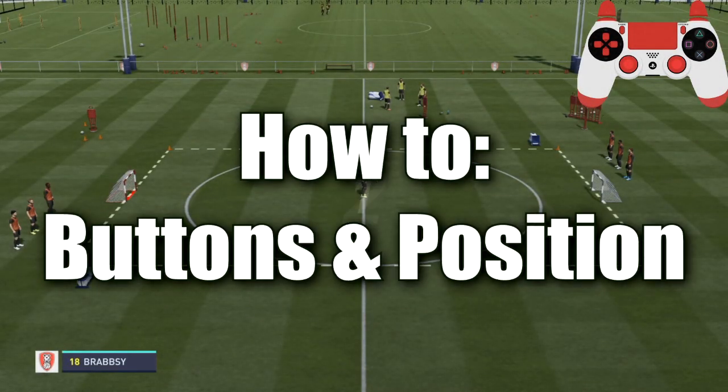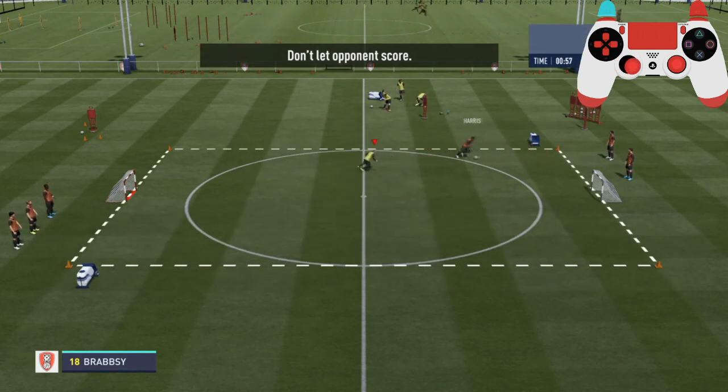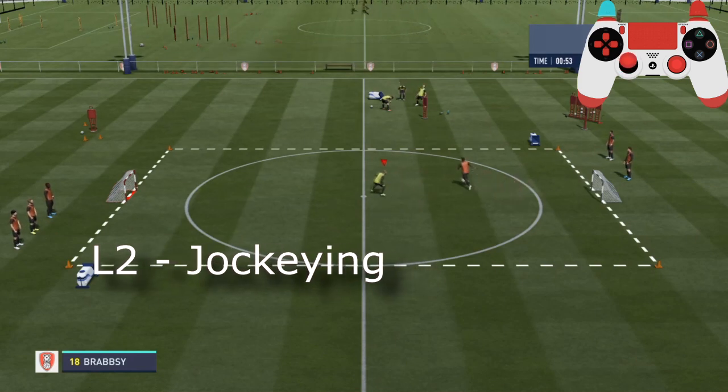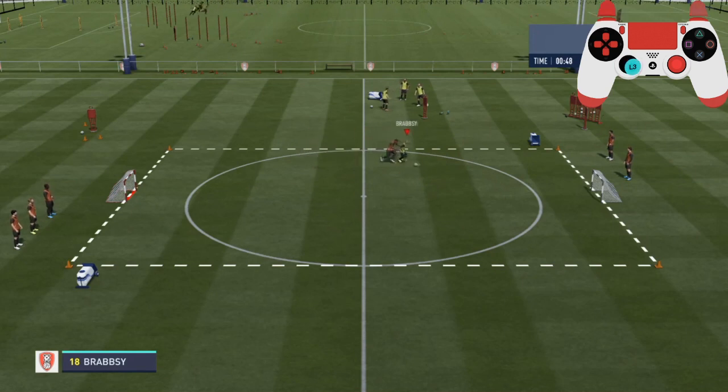Section 3 is all about where to position yourself on the pitch and what buttons to use. Here we're looking at jockeying, which is done by holding the L2 or LT trigger button down. This is the sort of distance you want to leave between yourself and the player while jockeying them. It makes it harder for them to use a skill move to get past you, and you can slowly start to close in on them when the opportunity arises.